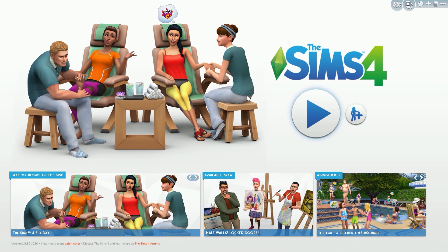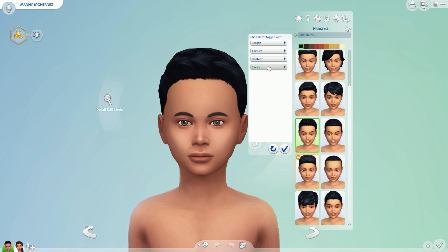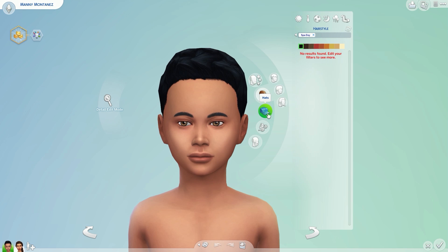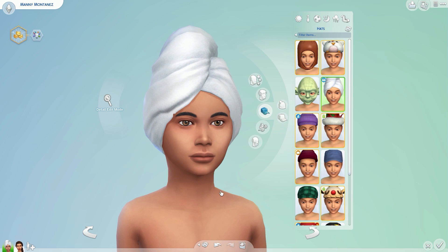Let's start off with the males first. We're going to start off with the hair because my mouse was already there. How many hairs for the children? None. So there goes that — they all get this; all Sims get this one. I won't be covering female children because their clothes and everything are exactly the same.